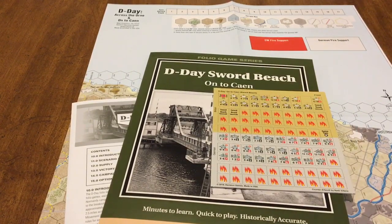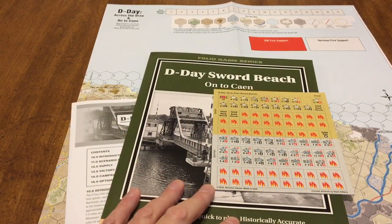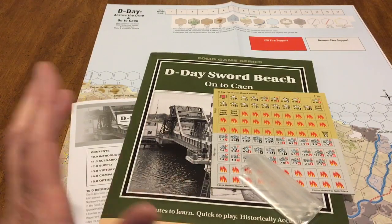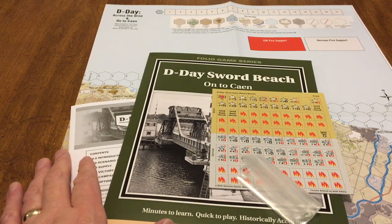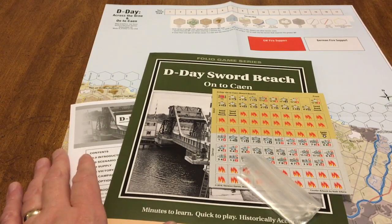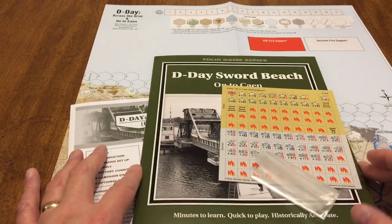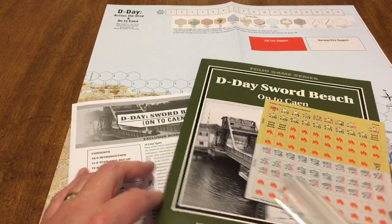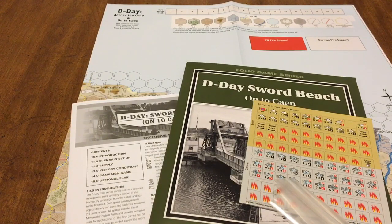So that's D-Day Sword Beach on the folio by Decision Games. It's a cheap folio game — well, good price folio game. Nothing seems cheap or bad at all. I'm going to try to get it to the table and see what it's about. I might solo it or play it with somebody. I do want to get it to the table because I want to see if it's worth buying the other ones in the series. Have a great day, be careful, talk to you soon.